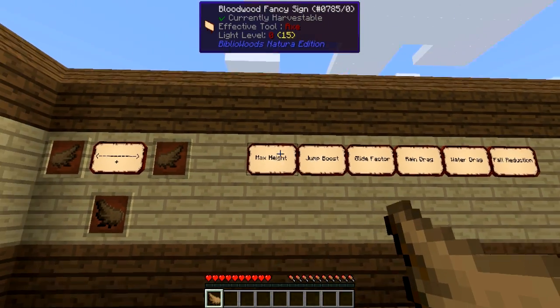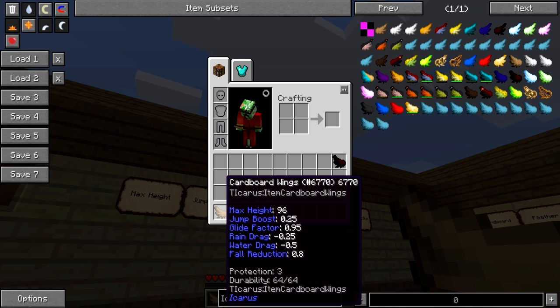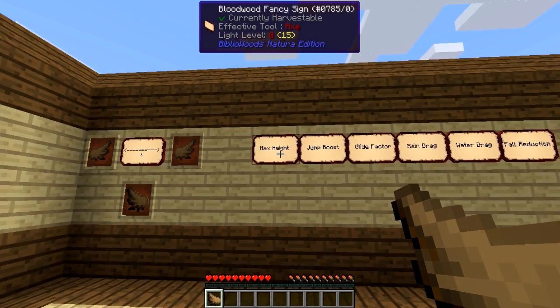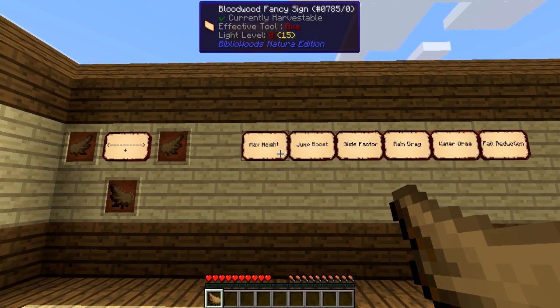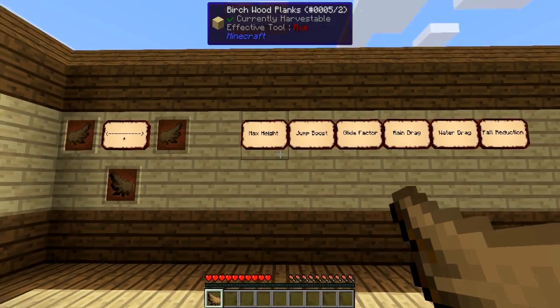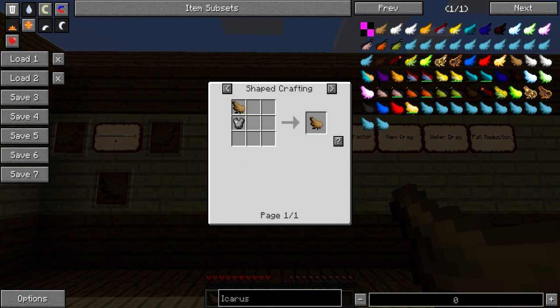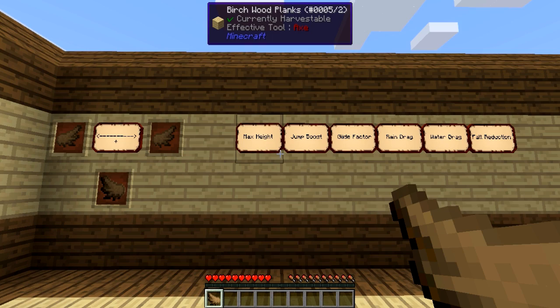Max height means the maximum height you're able to fly. For cardboard wings, that is 96 blocks, so you won't be able to go above Y level 96. That's why the cardboard wings are pretty much one of the earliest types of wings that you are able to make, as they are not that expensive — just some wood and some paper.